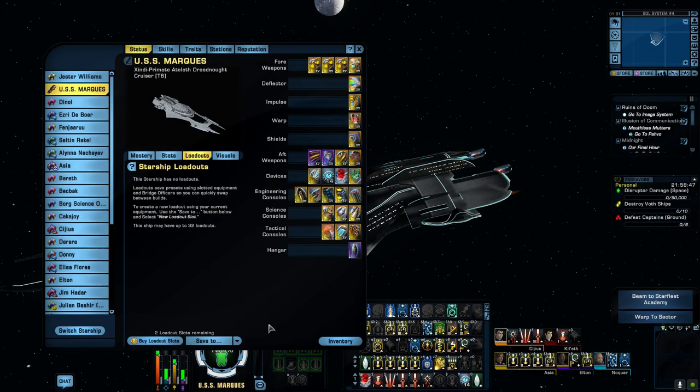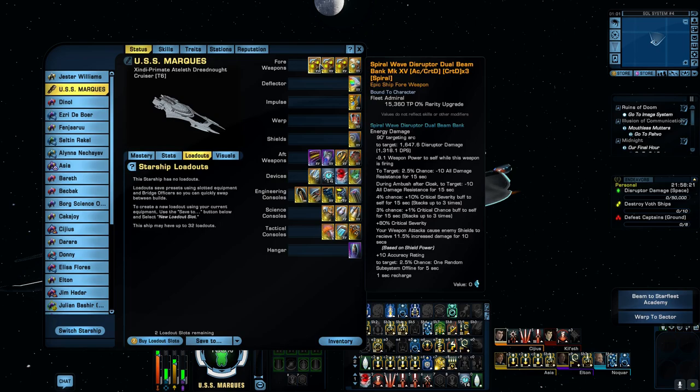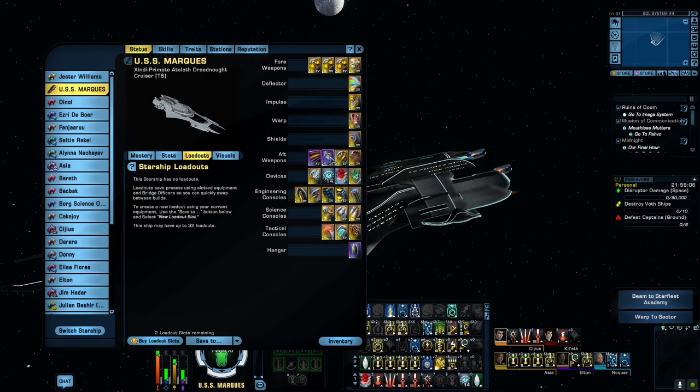So without further ado let's have a quick look at the build. This is a typical broadside type of cruiser with four weapons to the front and four weapons to the rear. I've got three Spider Wave Disruptor Dual Beam Banks on the front, and the Disruptor Wide Angle Dual Heavy Beam Bank, which is part of the three-piece set with the Locus Custom Fire Control.